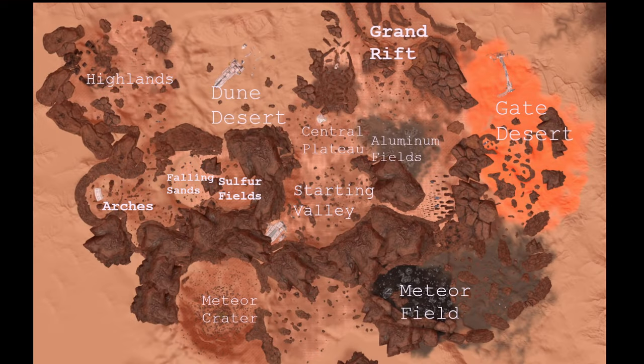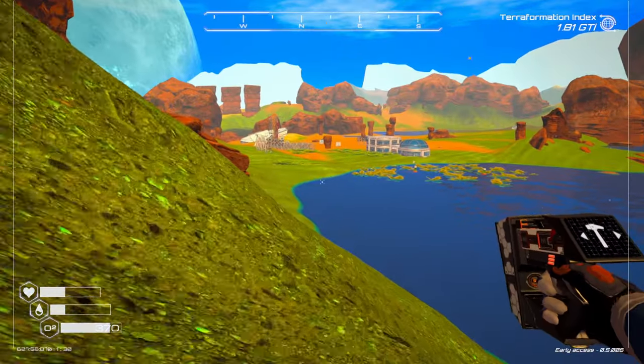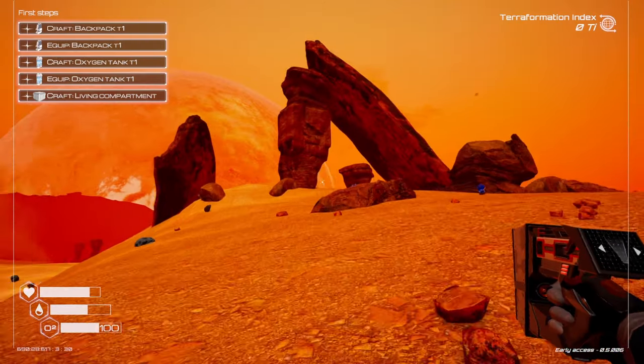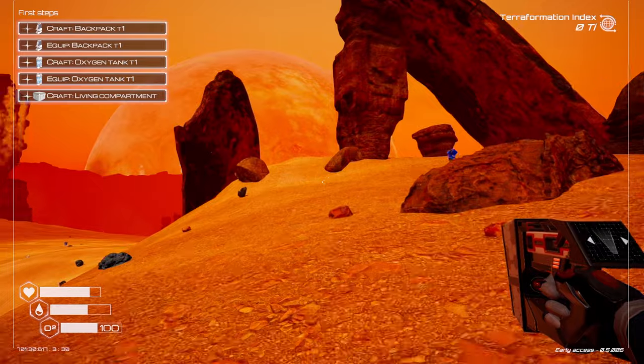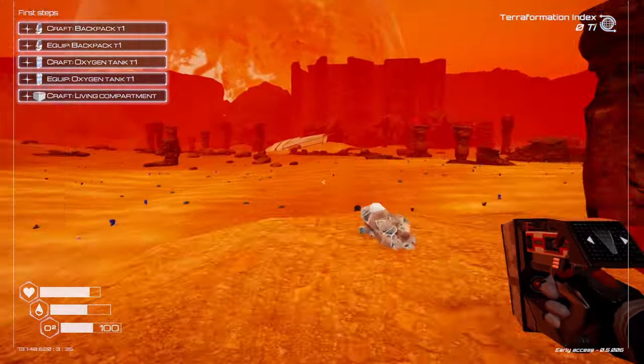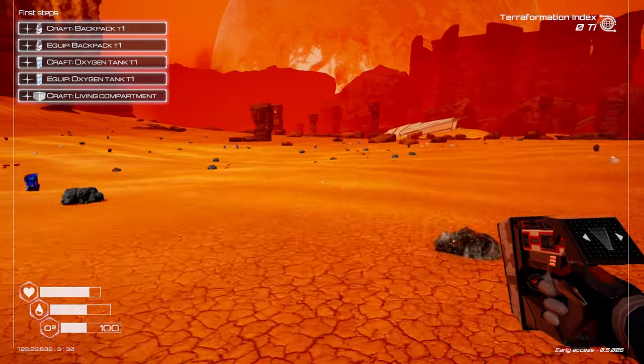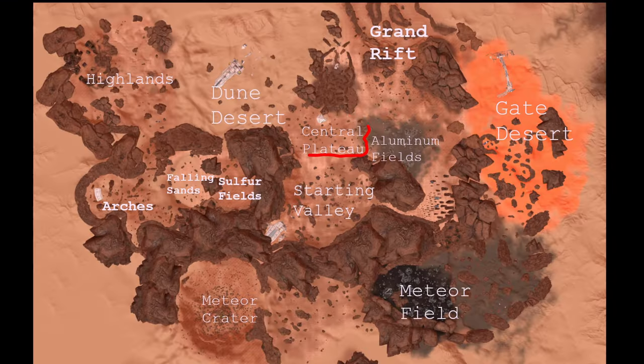This is the map of Planet Crafter — the most recent map anyway. It kind of keeps changing, but it usually remains pretty similar. So when you start a new game with all the normal settings, you're going to spawn in the starting valley. This turns into a pretty big lake later on in the game, so I wouldn't build anything too serious there. Instead, head up the hill until you see a rock formation that looks like an arch. This is known as the Central Plateau, and it's where most people start their first base. You can build something pretty big here because of how flat it is, and it's almost dead center of the map and pretty close to a lot of the resources you need.